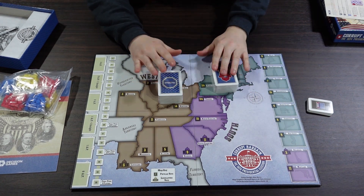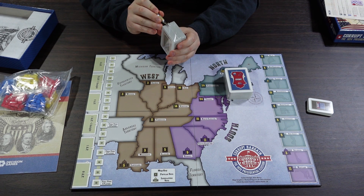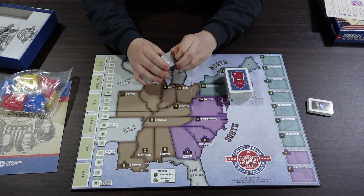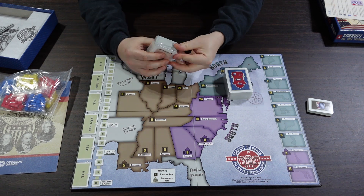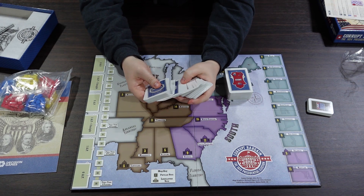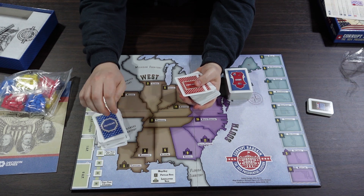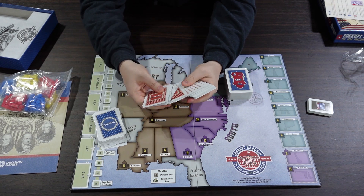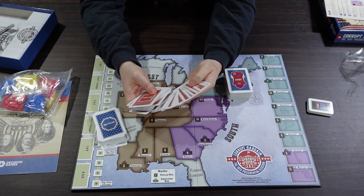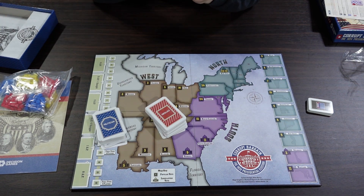We have a couple of decks of cards — some politician cards and some event cards. We also have these red populace cards. Let's open these up and see what we've got in the decks.